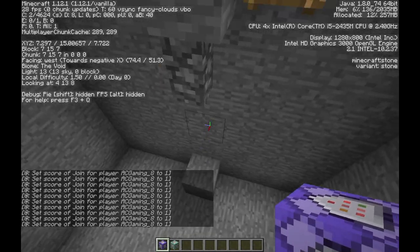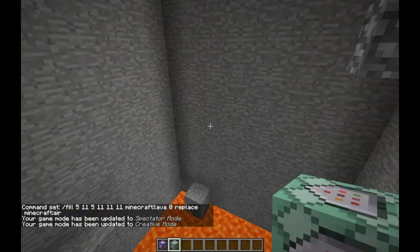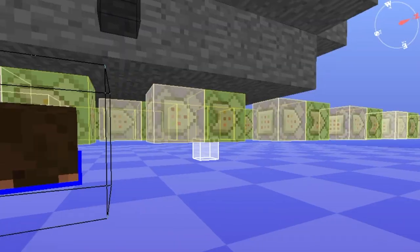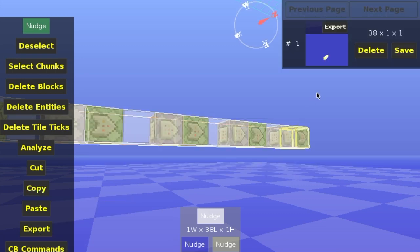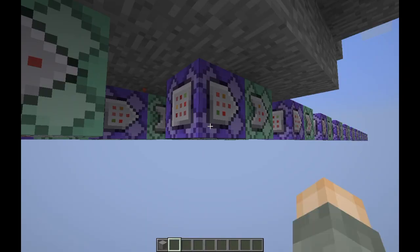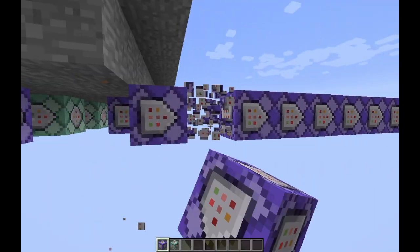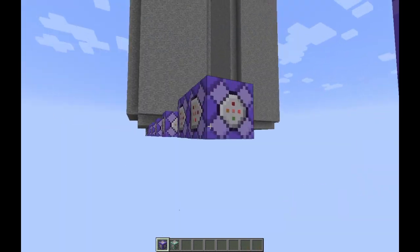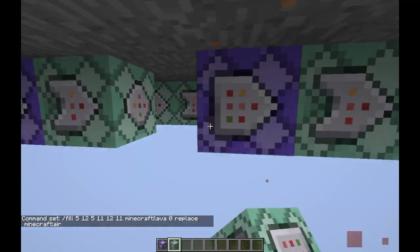Here you can see me going back and forth in the video, switching from one map to the other — there I am in MC Edit, trying to do all the good stuff, trying to copy. I tried saving it so I could go to the other file and paste it, but that doesn't work because it just crashes. So I go back and manually do it. I just kind of fixed up the y-axis so every time you move up, the lava would rise. It was pretty tedious but fun.